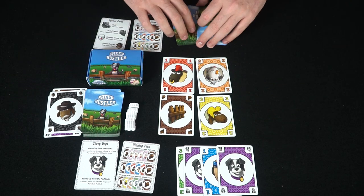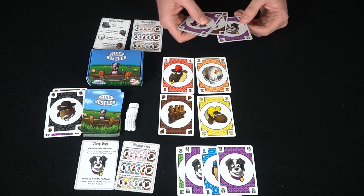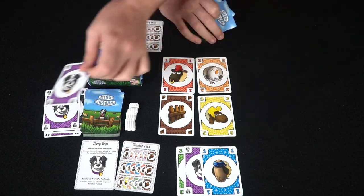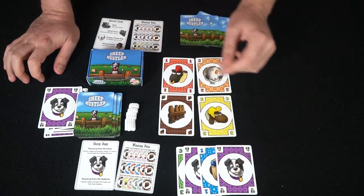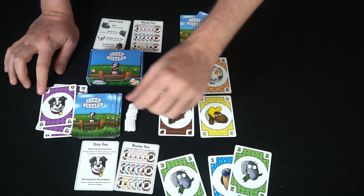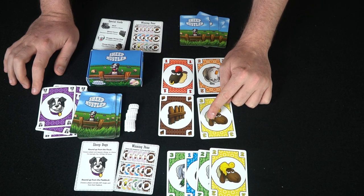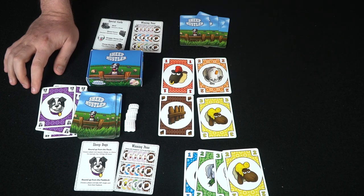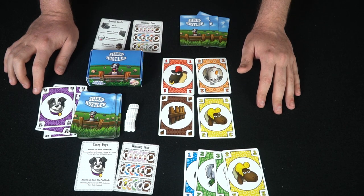Now it's the next player's turn. He has a one and a two of different colors and wants maybe three and four of different colors too. He could use a sheepdog to try and pull a card into his hand, giving him one, two, and three. The other player could choose to stop him, and if so, they both discard those cards and each draw another card. Players continue going back and forth, utilizing cards as actions or discarding to obtain their winning pens. As soon as you have the winning pen at the end of your turn, you win.